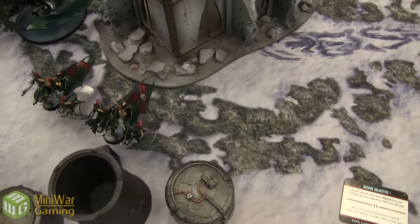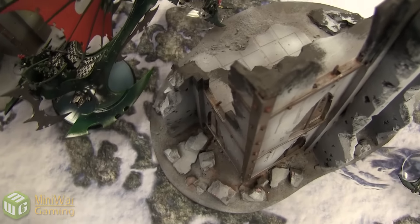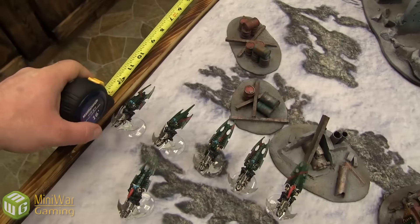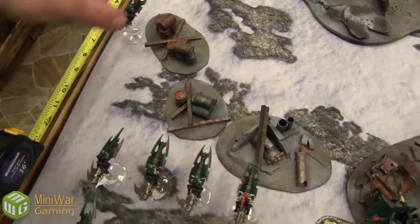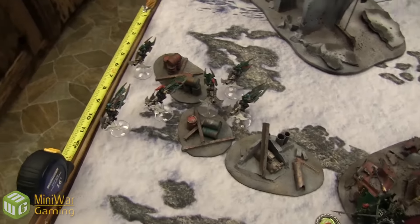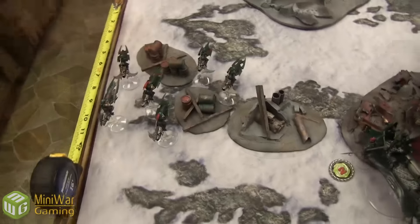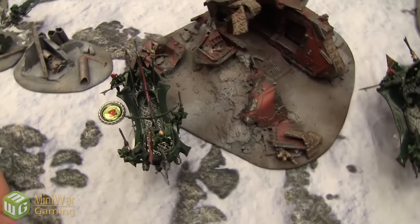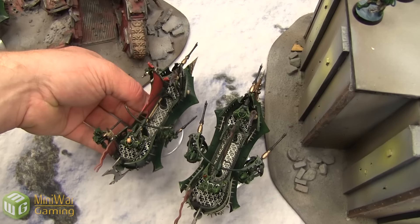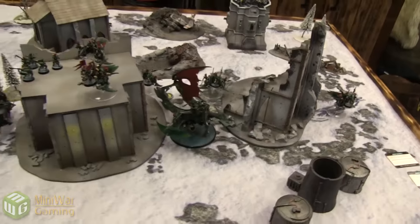Moving a Venom with Kabalites over, and another Venom down. The Reavers jump forward. Combat Drugs roll is a three — that's Initiative, so they are Initiative seven. The Raider stays put, a Venom jumps up, one Raider moves so the Ravager can take its spot. That concludes the movement phase.